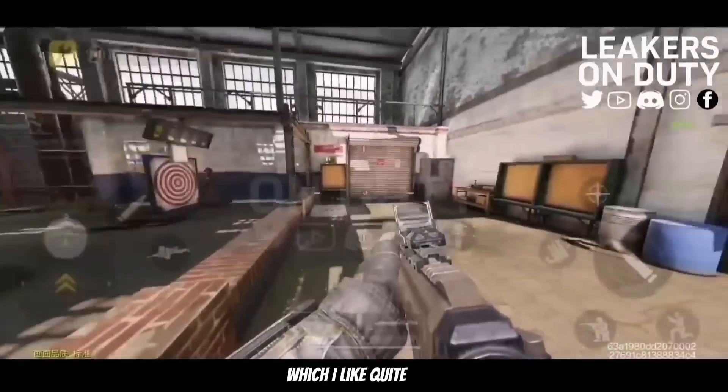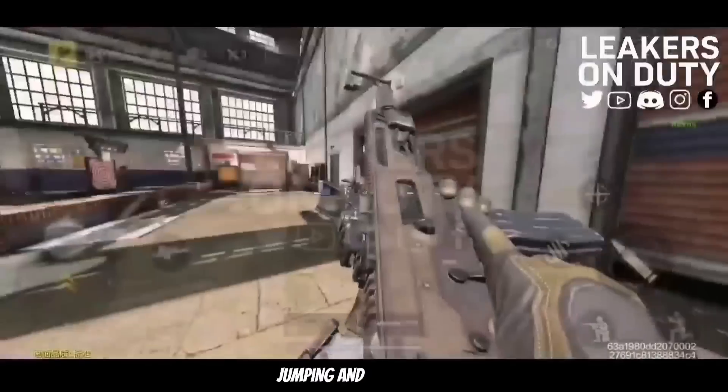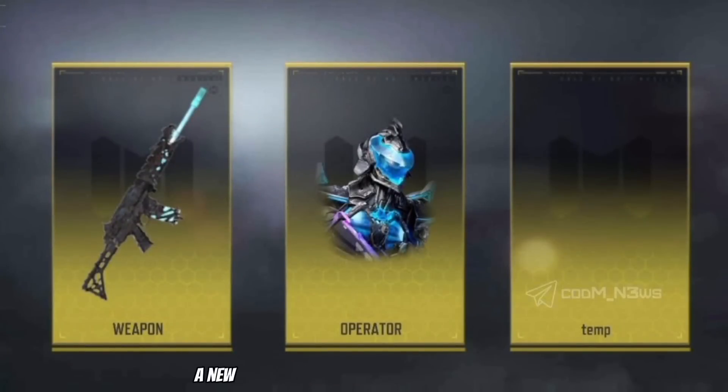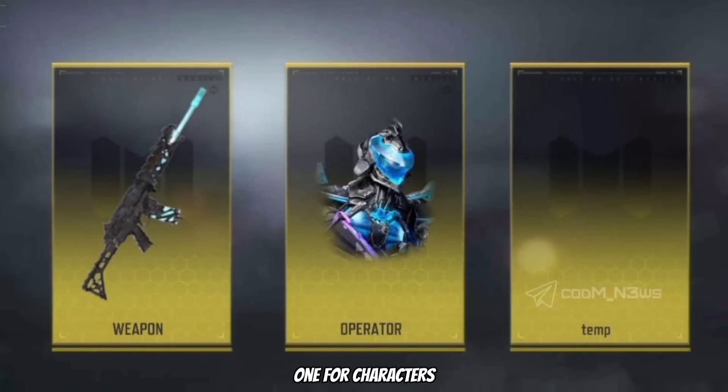Another change I like quite a bit: you can now inspect your weapon while running, jumping, and even sliding. Nothing massive, but definitely a nice change. Also in the Arsenal tab, a new area has been made for prestige weapons. We can now see three different icons — one for weapons, one for characters, and one for prestige weapons.